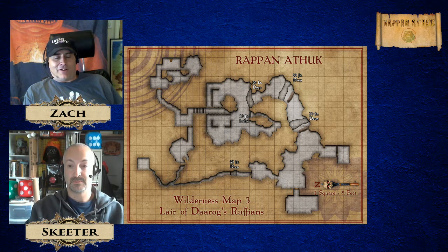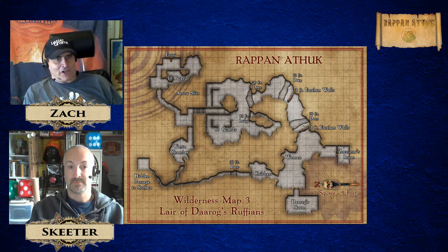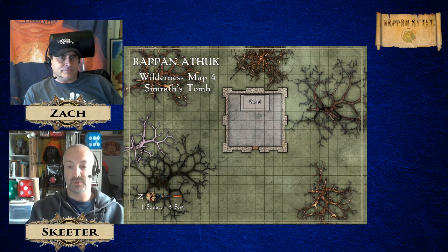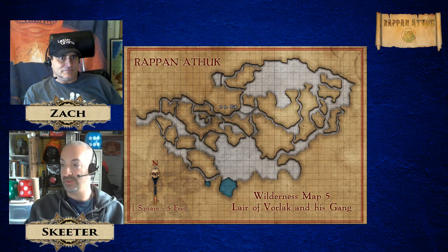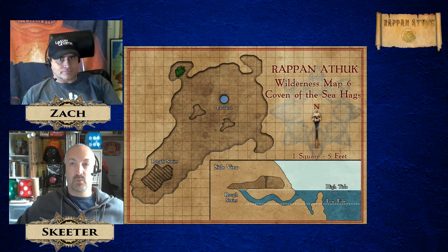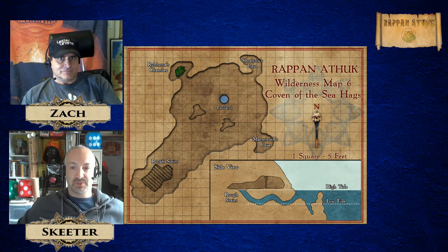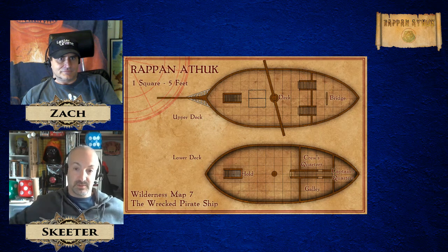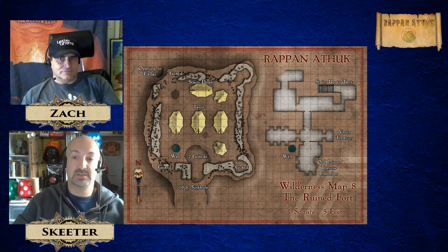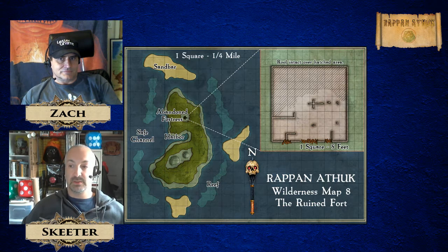I wanted to mention how many maps we're talking about. I have an Excel spreadsheet — I haven't actually done a final count, but my original estimate was 120 locations. It gets a little weird because some of the smaller maps, like Wilderness Map Number Six: Coven of the Sea Hags, or the Wrecked Pirate Ship, some of these double up on one page. But they are 120-something individual locations.